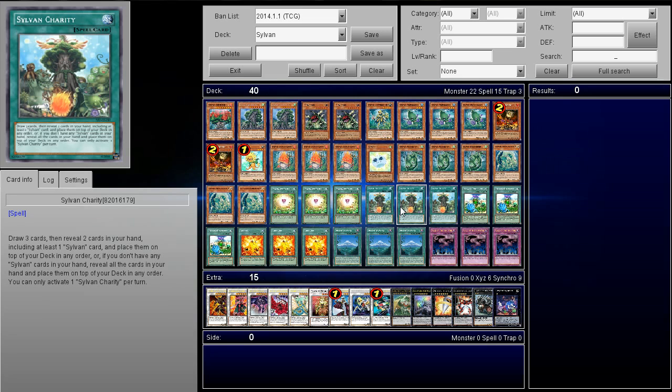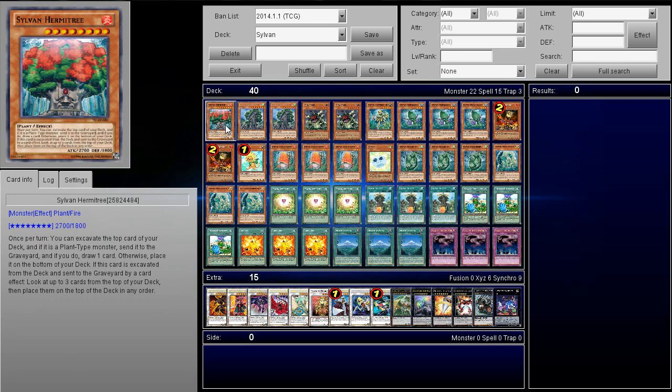Your best first turn play in this deck the majority of the time is going to be Lonefire into Hermit Tree. Sometimes you can go for Sylvan Charity — this is absolutely crazy, I still can't believe this is a card. It's Graceful Charity with basically no downside other than you can only activate one per turn. Like, what if Graceful Charity was legal and said you can only activate one? I'm sure we'd still play three of them.